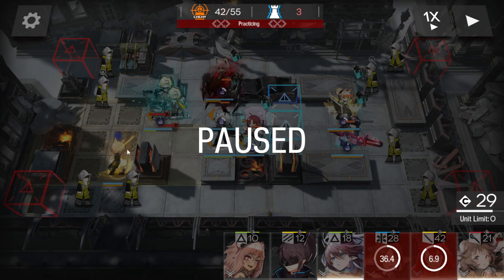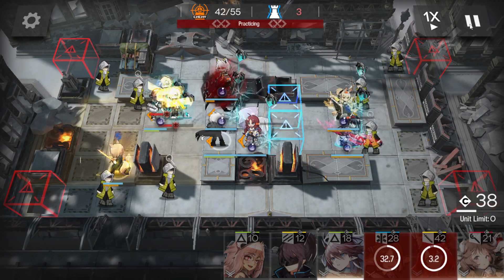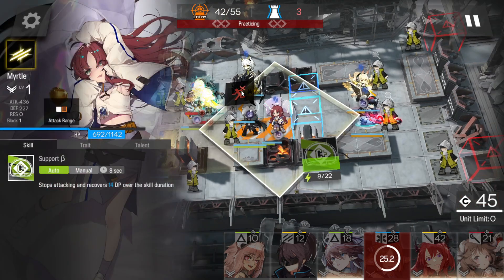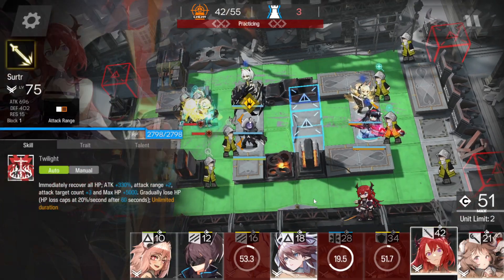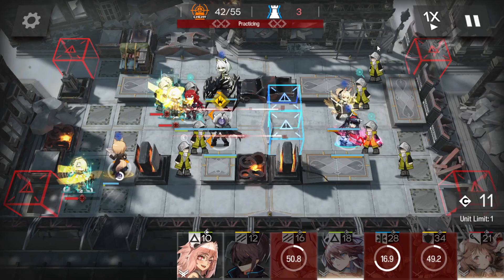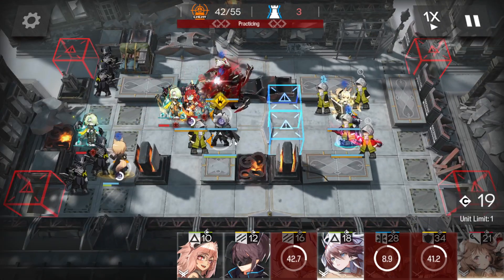So it's Cura who gets marked, which is fine. We're going to get rid of Myrtle so we have a redeployment available. Then deploy Surtr here and pop her skill as soon as it's available, or as soon as we can attack the boss. Pop Surtr's skill, then Monster's skill.